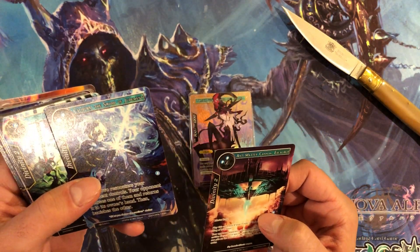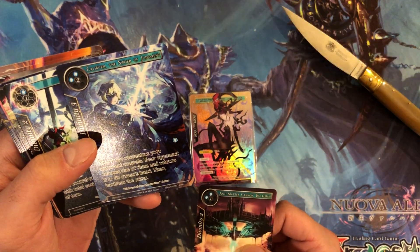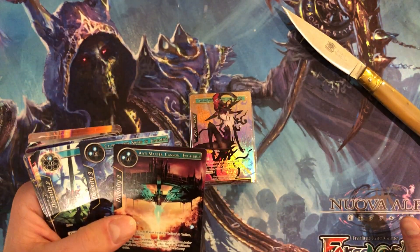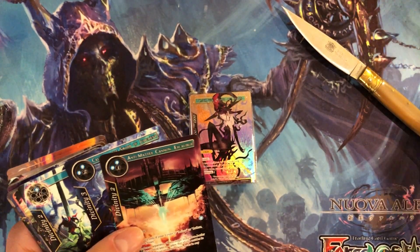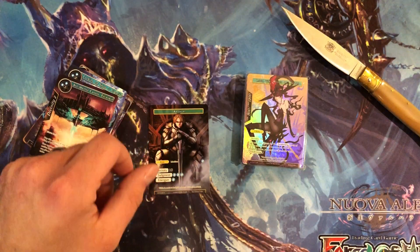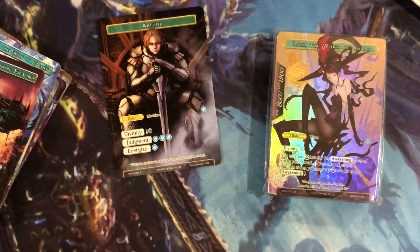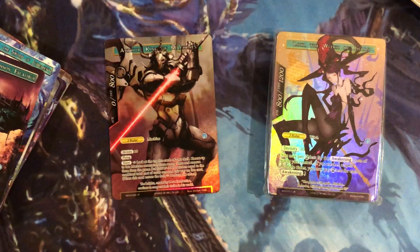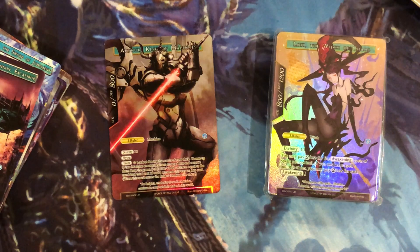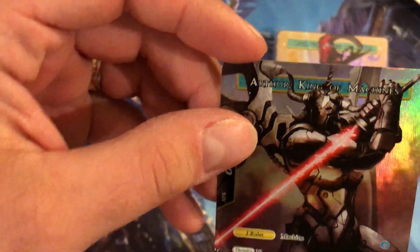Antimatter Cannon Excalibur — I'm going to like this deck as well, especially since it's going down the Arthur path. Caliburn — okay, I totally read that wrong. Target two resonators your opponent controls. I'm going to read the bottom part here. There's a little footnote: 'Within the castle in the sky lies Arthur and his knights of steel.' The second side reads: 'The knights created by Deus Ex Machina continue to carry out their duties in the world.'